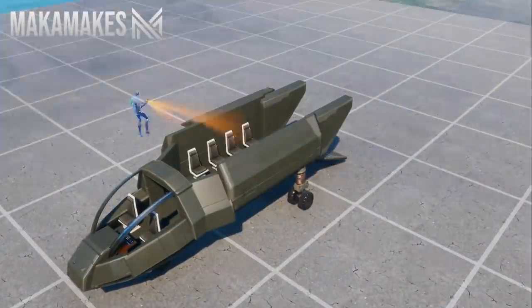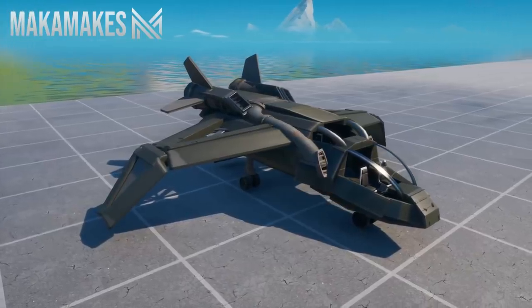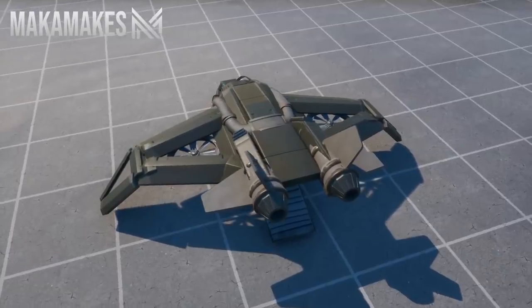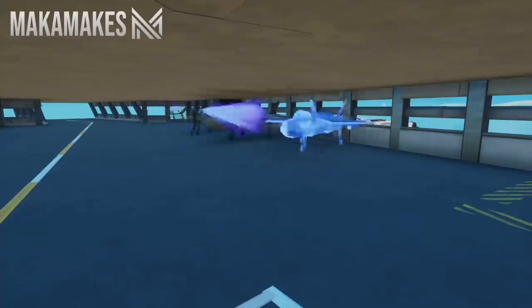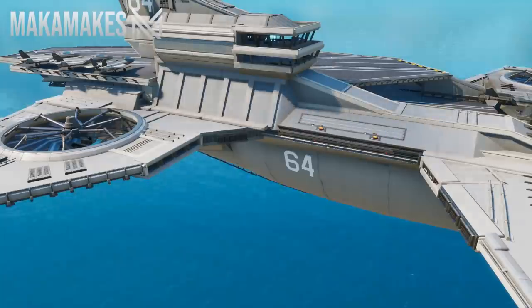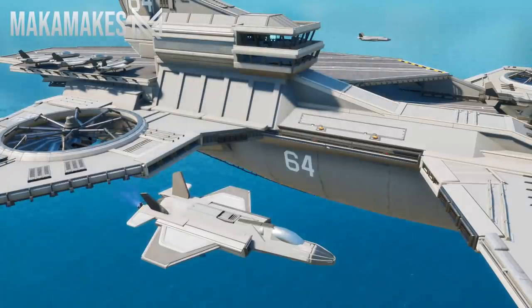Then I went ahead and created the Quinjet, which also features a full interior. Unfortunately I couldn't keep it under 100 props, which makes transferring it to the helicarrier map more difficult. Once I was happy with my designs, I copied them to my quickbar and placed them on my helicarrier. I also placed one F-35 at either side of the ship, to give the appearance of them escorting it.